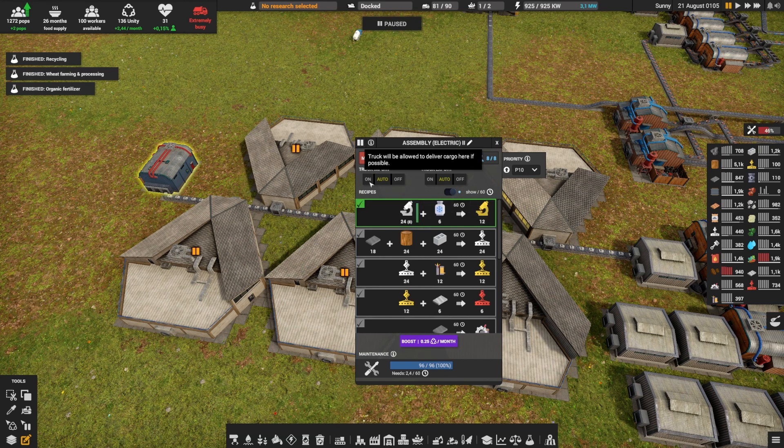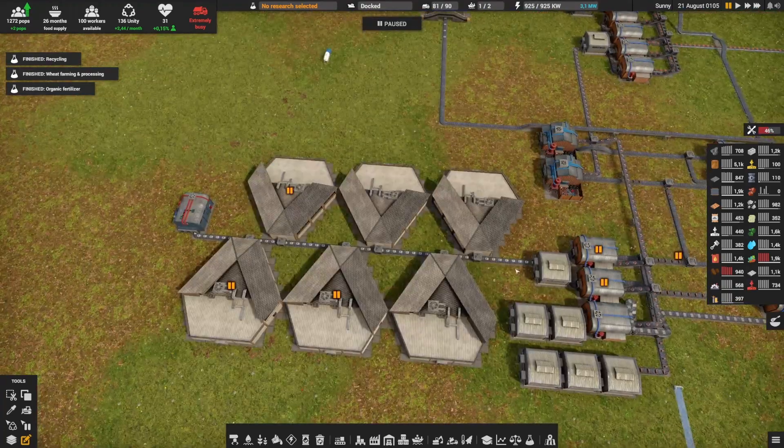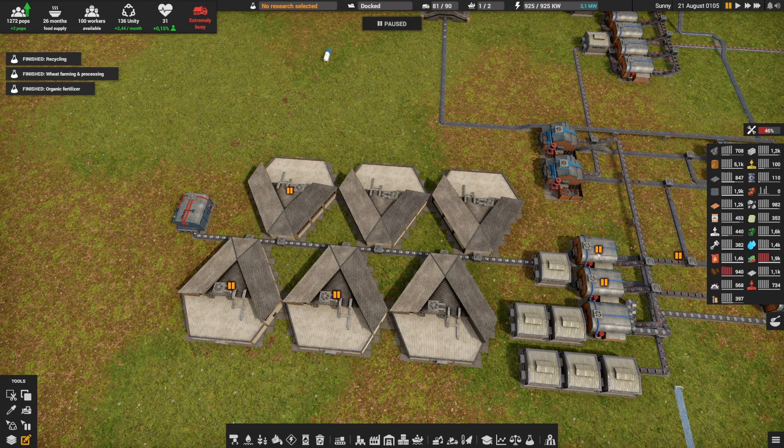We also need liquid nitrogen, which will be imported by trucks coming from here. When this is empty we can delete all of this and move it so that it goes directly from this assembly electric level 1 to the level 2 one.